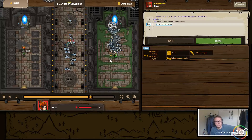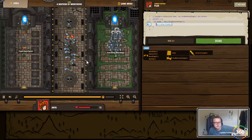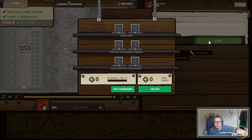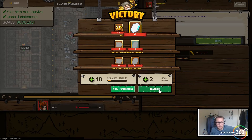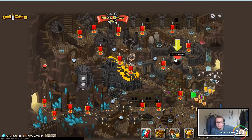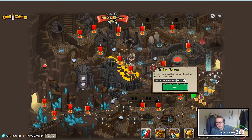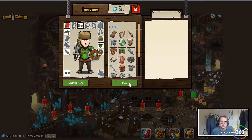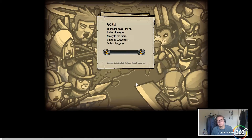Not too shabby — our other heroes are doing work. We survived, under four statements, our heroes survive, life is good. Collect our little gifts. The final Kithgard maze — this may be the last example here. Basic syntax, while loops, and variables: your hero must survive, defeat the ogre, navigate the maze, do it under 10 statements, and collect the gems.